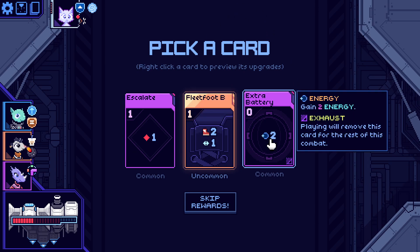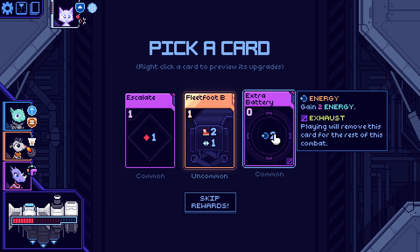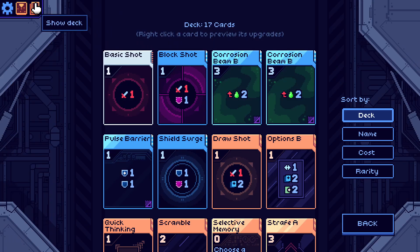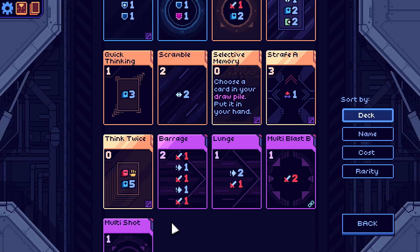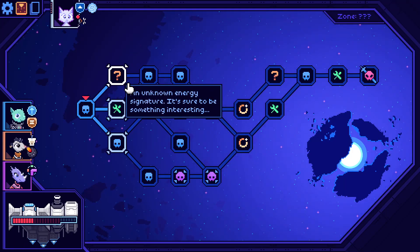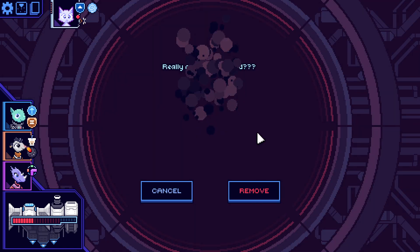Post-battle rewards: escalate and extra energy. Going to skip. Do we want healing or upgrade? Is it time to upgrade the corrosive beam? There are a lot of battles this way. We need to remove that basic damage card — you need to go. Voila! Now we've got strafe, which means we can use barrage properly.